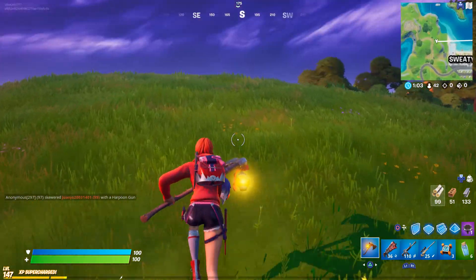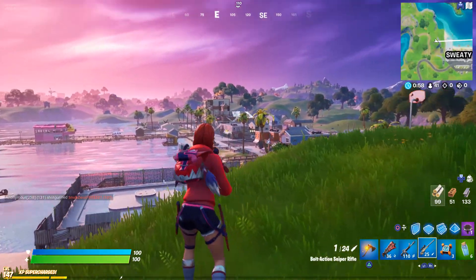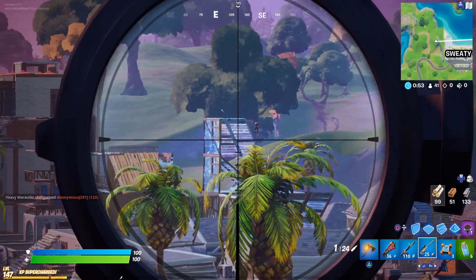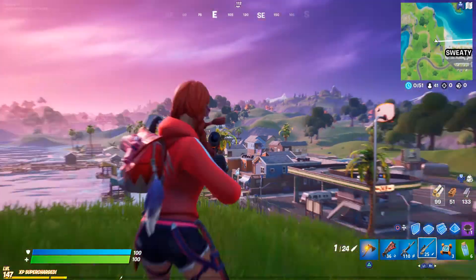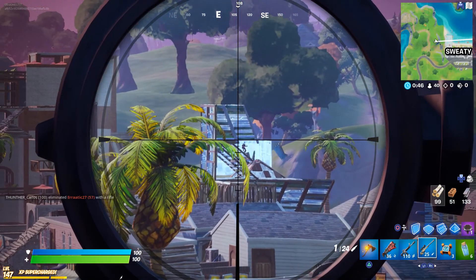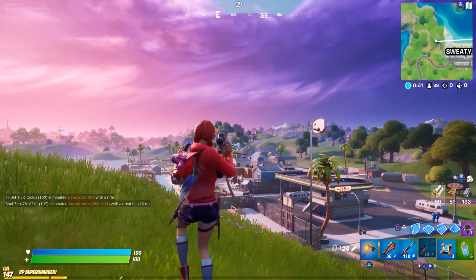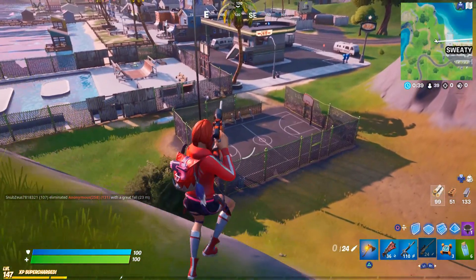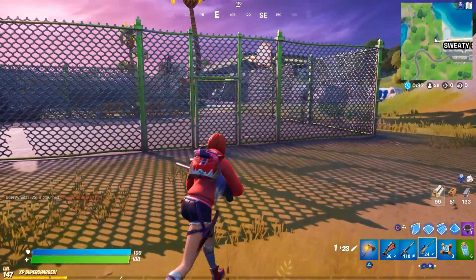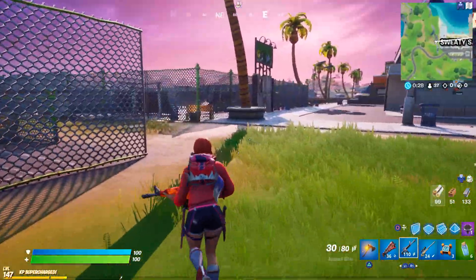I don't really want to go through that area again — that's where I died last time. Someone's getting shot nearby. You also can't crouch in Save the World, so I have to get used to crouching again — I was playing it for hours last night. Wait — did he actually get the kill with a fall damage? I think he did. Well, there's a chest right here.